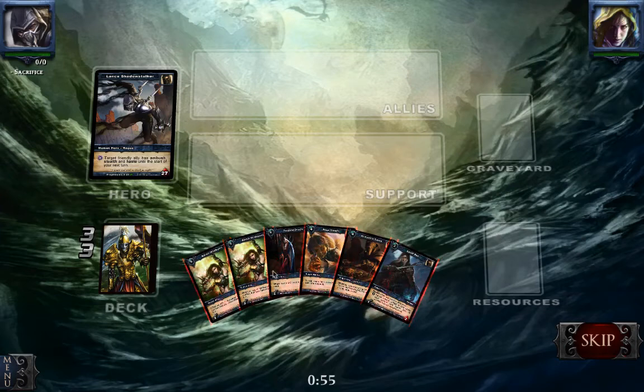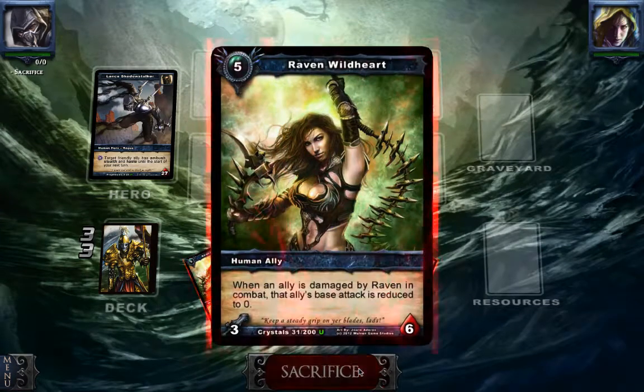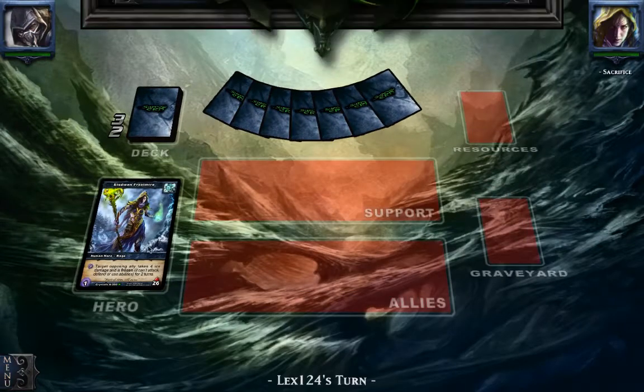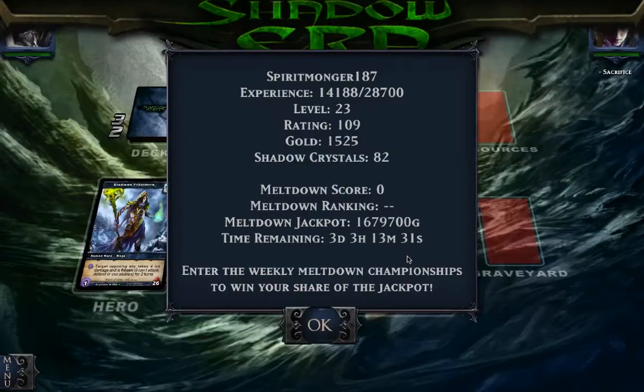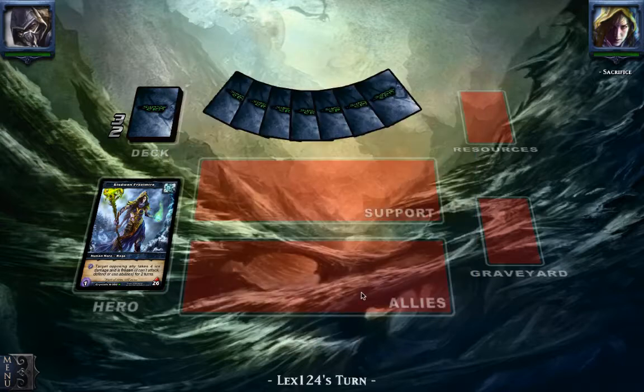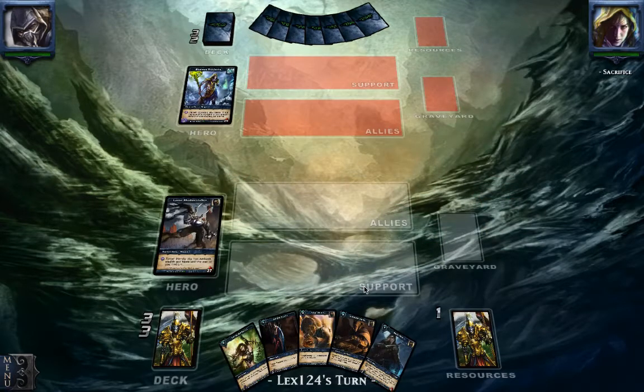Hey guys, this is Spiritmonger187 and welcome back for another match of Shadow Era. Last match we played against the Allaven and today we're also going to play against the Allaven again. It was a success, we won, so we are at 109 rating points now and our goal is to reach at least 260 with this land deck. I have 40 cards in the deck and it's pretty balanced — I think this is one of the best combinations you can have.